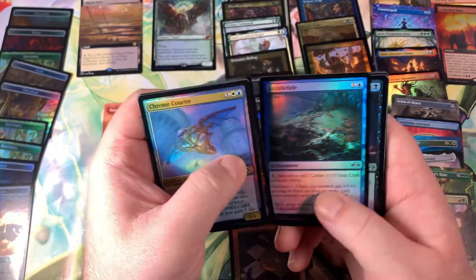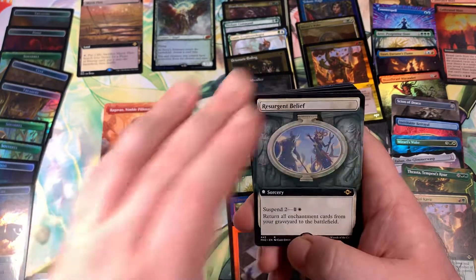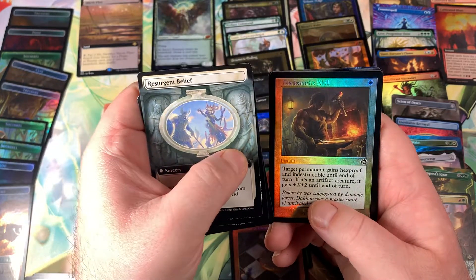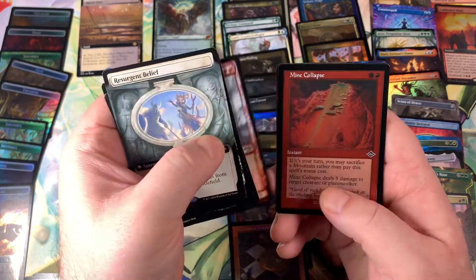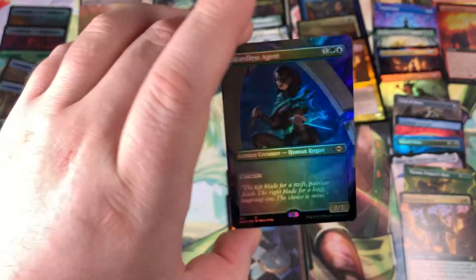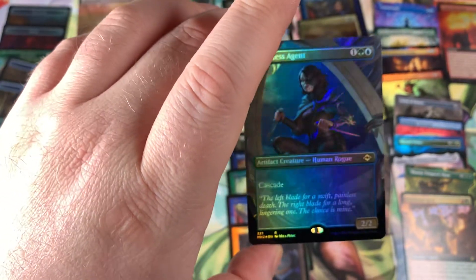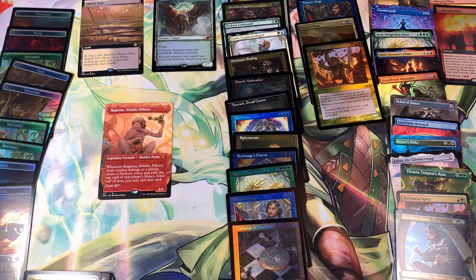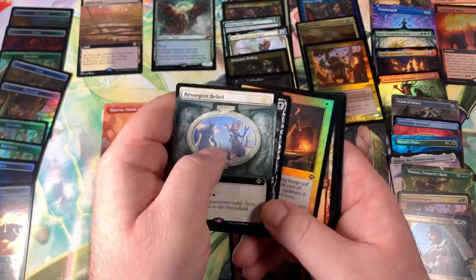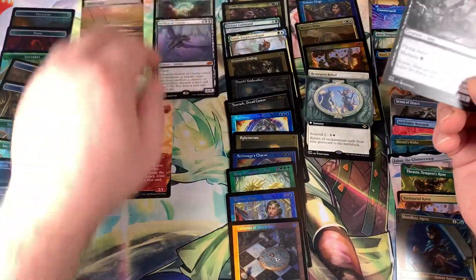We need to pull one of those Scalding Tarns, which would be nice. I said in my last video that we got every single kind of fetch available in this set, but we actually didn't — we didn't get a Scalding Tarn, but we got two Misty Rainforests. Resurgence of Belief, one of those suspend cards. Kitchen Imp, Archon of Cruelty Sketch Showcase. Blacksmith's Skill Old Border Foil, Mind Collapse. Shardless Agent Extended Art Foil — wow, that's actually pretty cool with old art. Shardless Agent as a regular card is like two or three bucks, so I'd imagine the Extended Art Foil is probably fetching around six to eight dollars. Pretty cool pull. Three packs left.